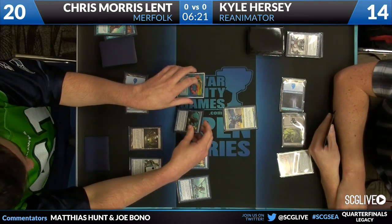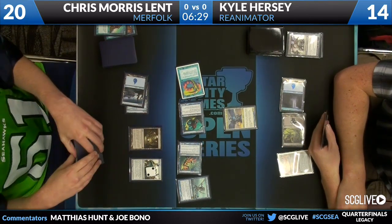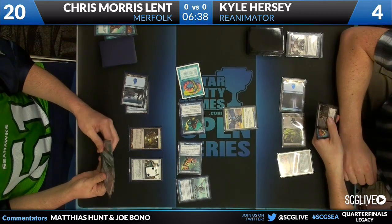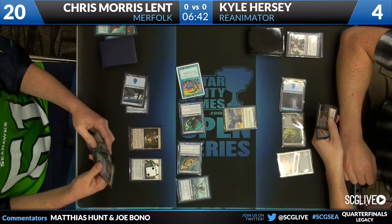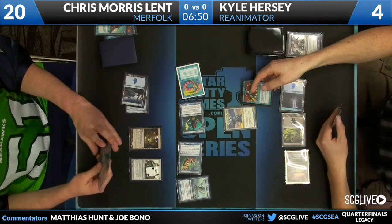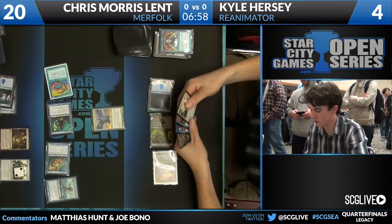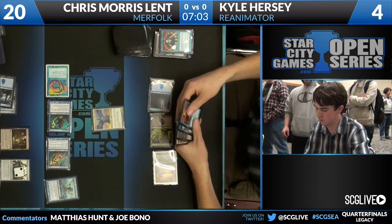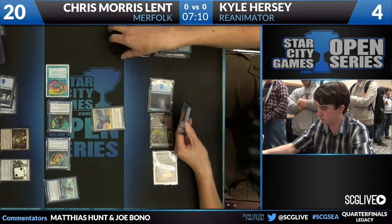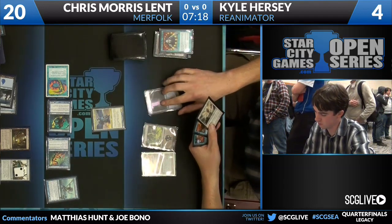Interestingly, had Kyle chosen to Entomb Elesh Norn, he'd be in a better position — he'd be able to wrath Chris's board, but the Phantasmal Image in Chris's hand would take care of it and Chris would have the cards to rebuild given the Standstill. You're trying to wonder if any of the creatures actually would have been enough. Off the Brainstorm, we see a Careful Study. Kyle almost certainly put both Gristlebrand and Elesh Norn back on top, because those don't belong in his hand in the matchup. Unfortunately, the Daze in his hand is virtually dead, so he'll have one clean draw off Careful Study to find something to save him.